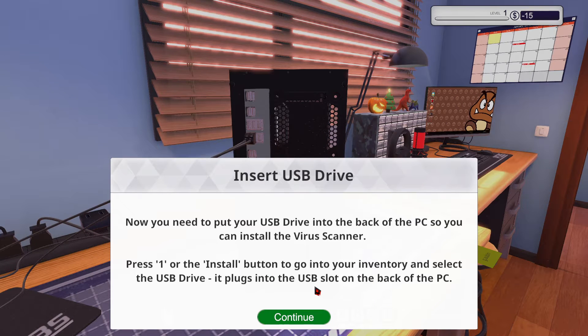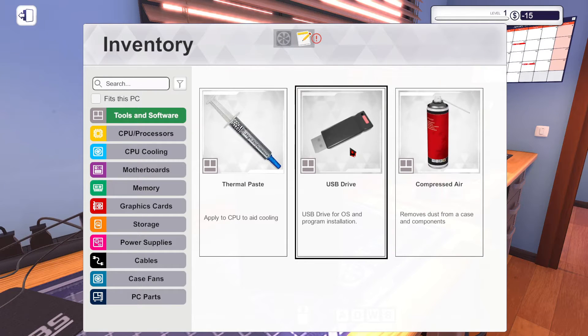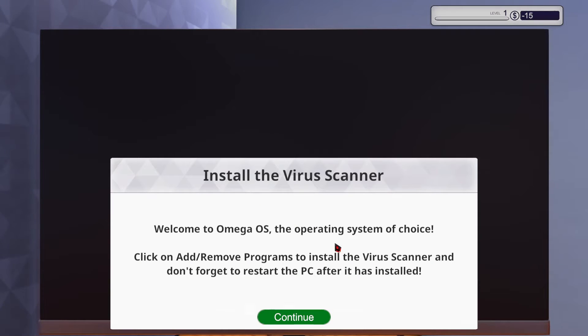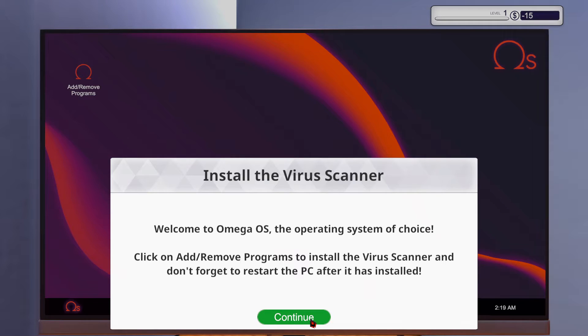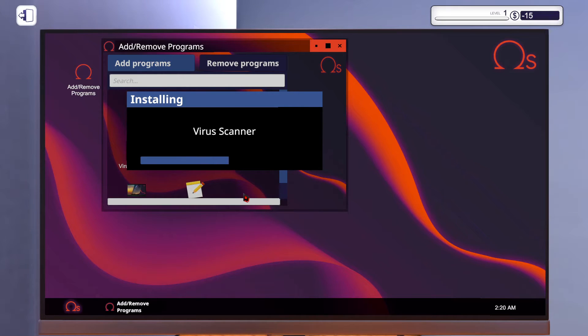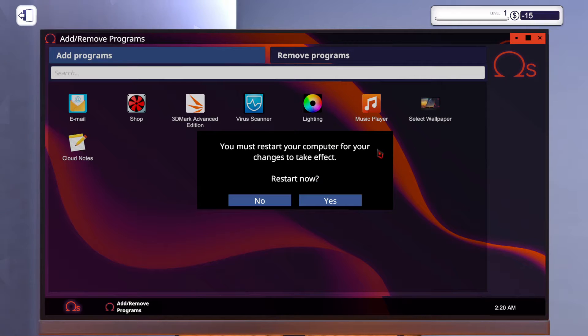Grab the power and plug it in. Now you need to put the USB drive into the back of the PC so you can install the virus scanner. Press one or the install button to go to the inventory and select the USB drive, expose it to the USB slot in the back. Press P or the power button to turn the PC on, click on the monitor to use the OS. Welcome to Omega OS - click on Add/Remove Programs to install the virus scanner, and don't forget to restart the PC after it's installed.